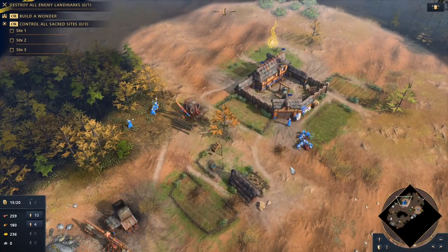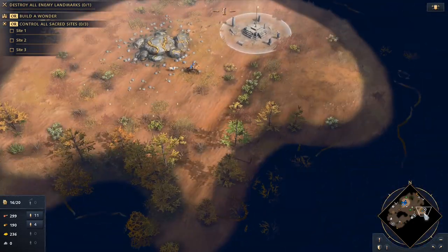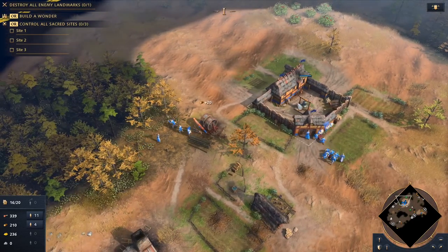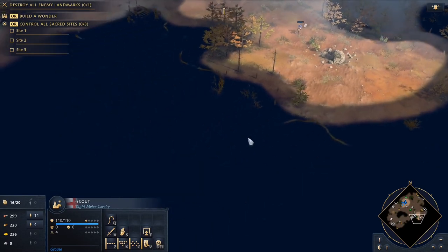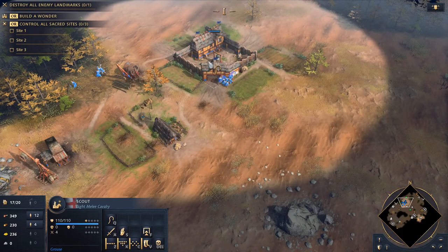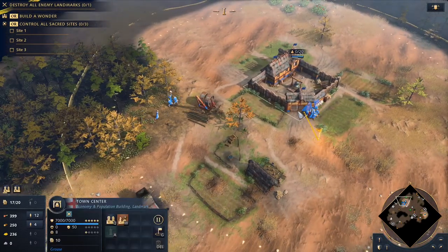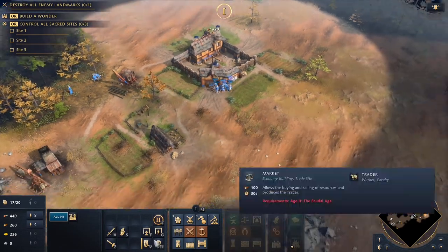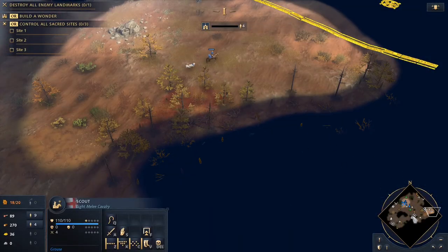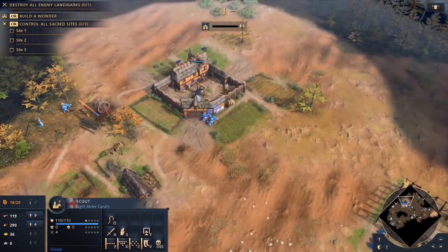We'll figure it out when we build the blacksmith. I don't think we need it the second we go into tier 2, because we still have to build up an attack force. He probably already got all the sheep close to his base, so we'll just go around the edge to see if we missed any. Let's age up — and it is the Council Hall. That might be a little bit too far away if he's aggressive and we can't defend it, so I probably should have done it closer.